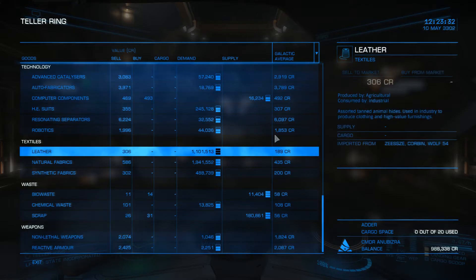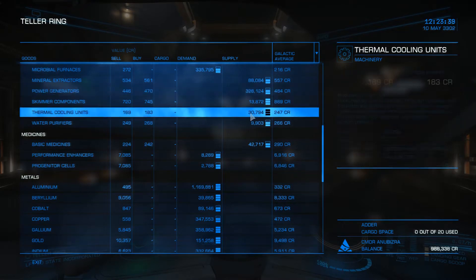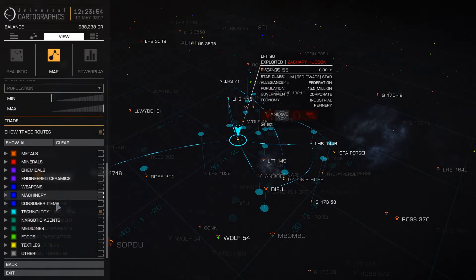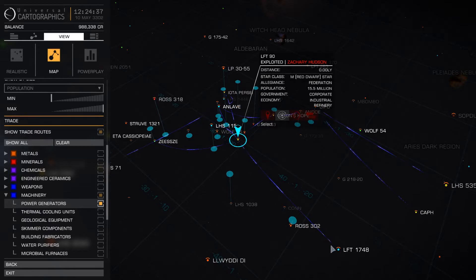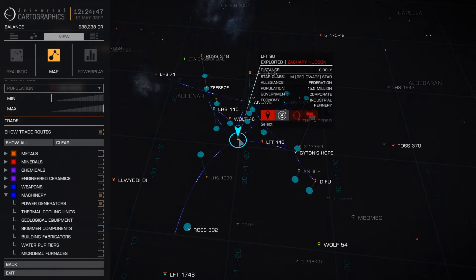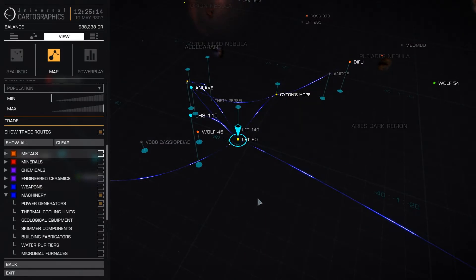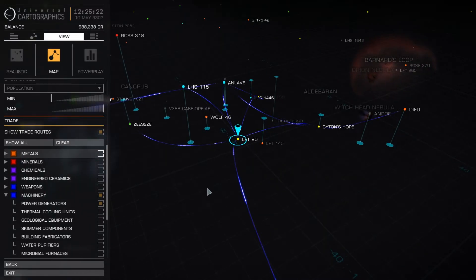You can do the same thing again at the next station. Take a look through the commodities and see what the highest supply item is - right now it looks like power generators. You do the same thing: go into the galaxy map, say I only want to see power generators, and look at the trade route lines. Here you can see the lines are going towards a particular system, so you could buy here and sell there. That's how you use only the system map to discover what to buy. But there's another way that uses a third-party tool.